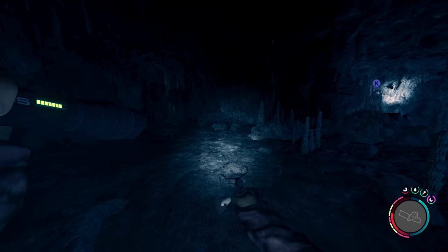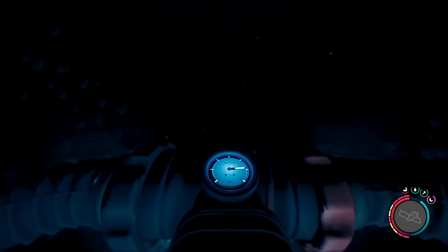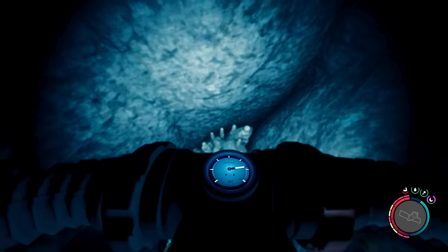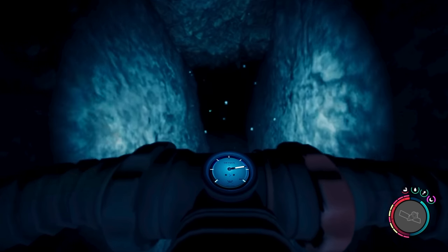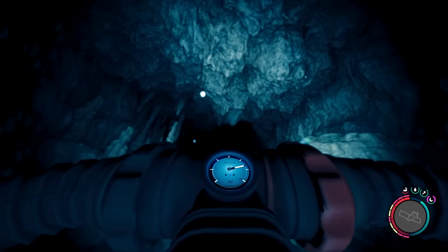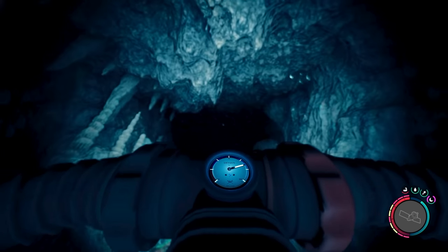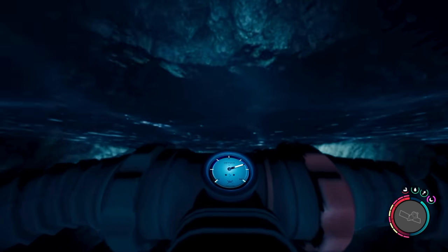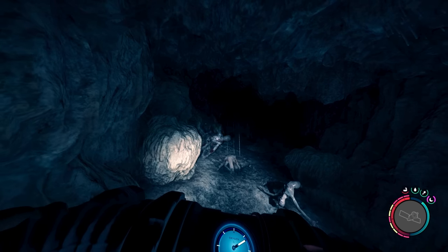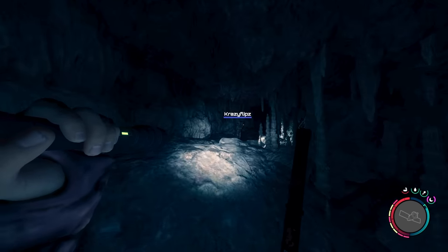After looting the equipment in this location, head down into the water and through a steep, narrow passageway. You'll emerge into another cave area teeming with hostile mutants. Frag grenades are definitely recommended here, but make sure you save a few for later on. Once you've cleared out this cavern, you can make your way to the top of it where you'll find a unique wetsuit outfit along with an air tank.